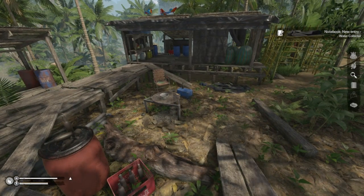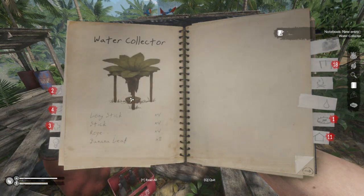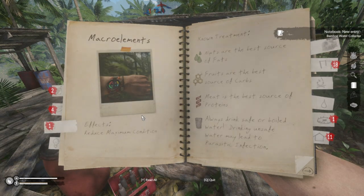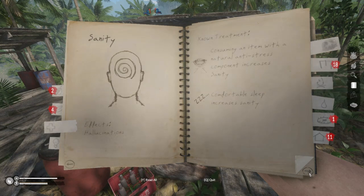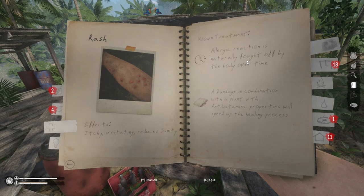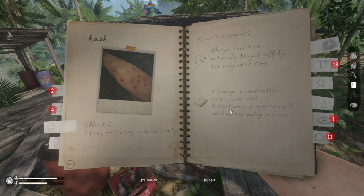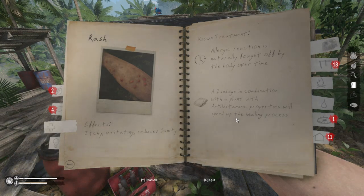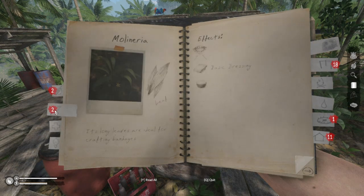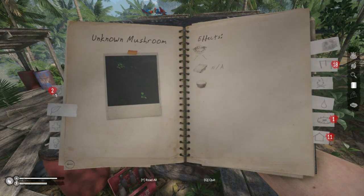Water collector. Let's look into our notebook here — water. And then we just put like a pot or something underneath there? Medicine — here we go. Maybe there's something in here about it. Rash — allergic reaction is naturally fought off by the body over time. A bandage in combination with the plant's antihistamine properties speeds up the healing process. So we'll be fine in time, I guess. There are some crazy sounds going on out there — not gonna lie.